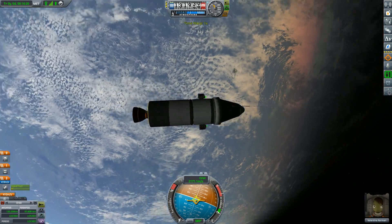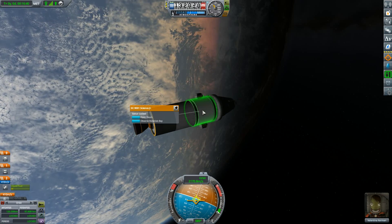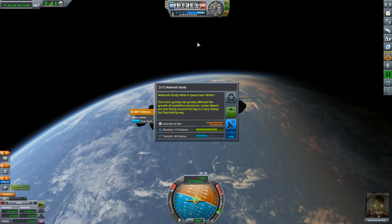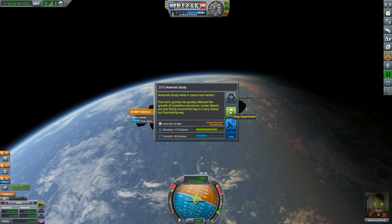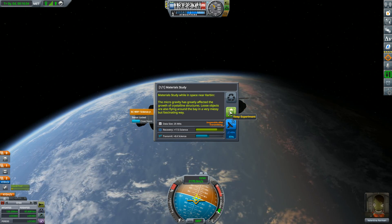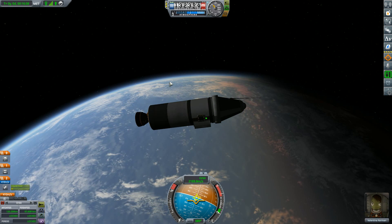We are officially in orbit! We can take a science here — 17 and a half. The microgravity has greatly affected the growth of crystalline structures. Loose objects are also flying around the bay in a very messy but fascinating way. Let me take care of the cat and I will be right back.